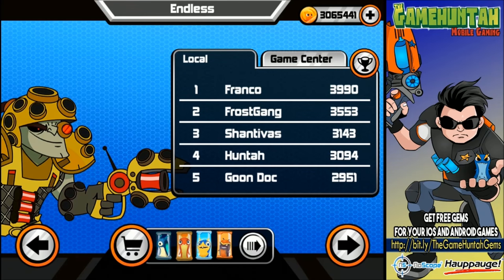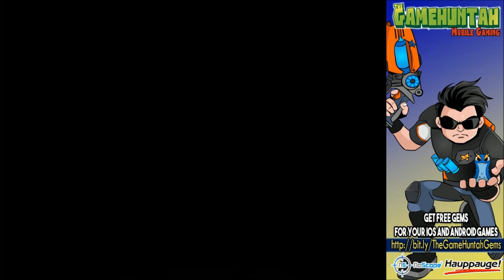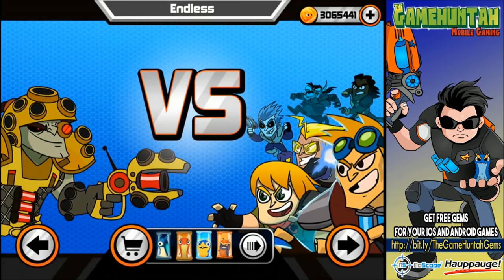This is gonna be an interesting challenge. I'm not really sure we're gonna be able to reach the frost gang, which is currently number two, but it's a really interesting combination. We have Geyser so we can drain our enemy slugs, Tormato so we can protect ourselves, and Hoverbug is gonna help me move faster. Let's go, let's see what we can do in this new challenge in endless mode.